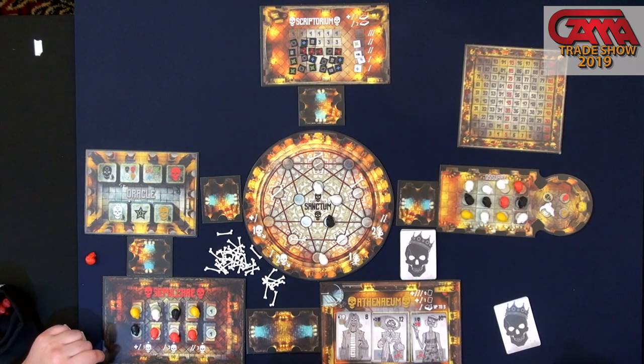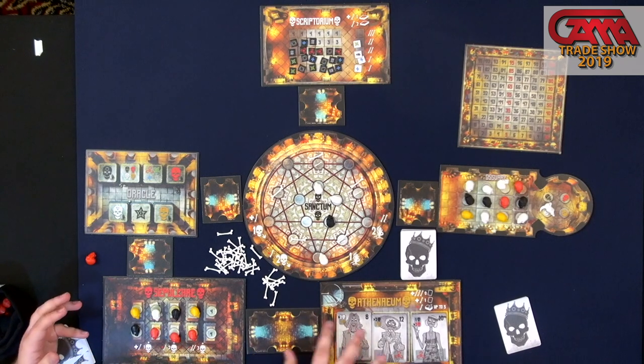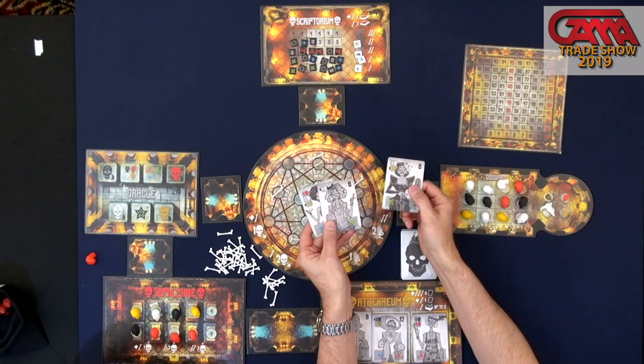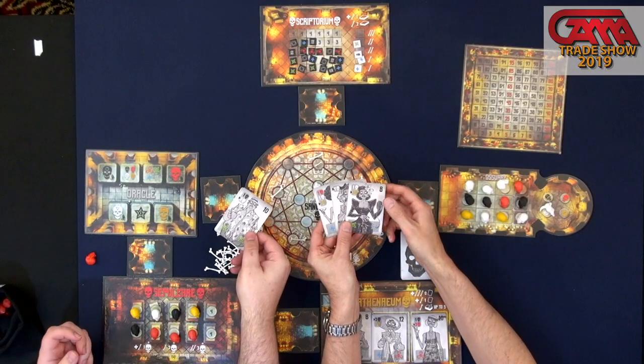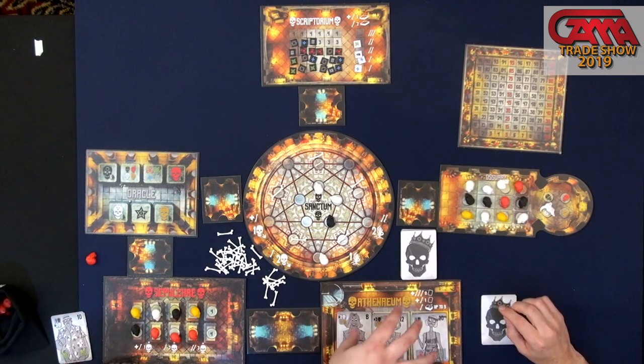You can get more partygoers with the gold action over here at the Athenium — we use some fun names for those. The art style is really unique with a lot of throwbacks to different eras of people. We've got a definitely-not-John-Candy look. I really like the style we used on this one.